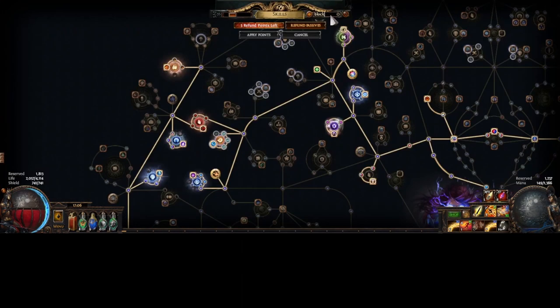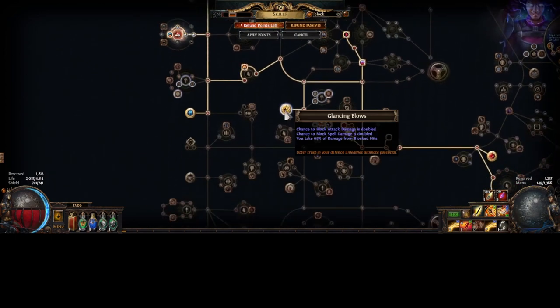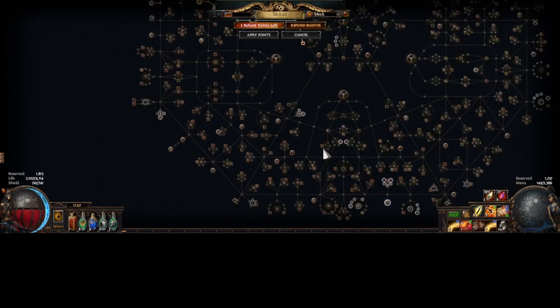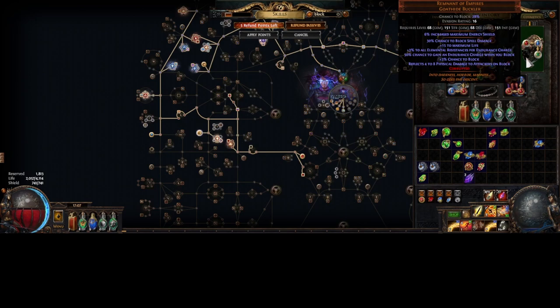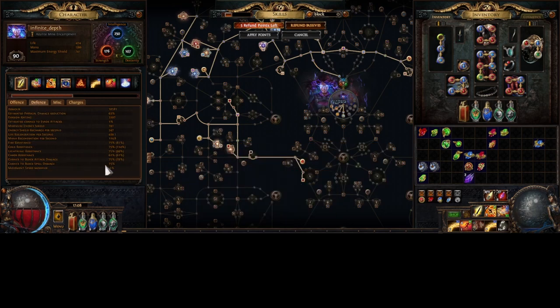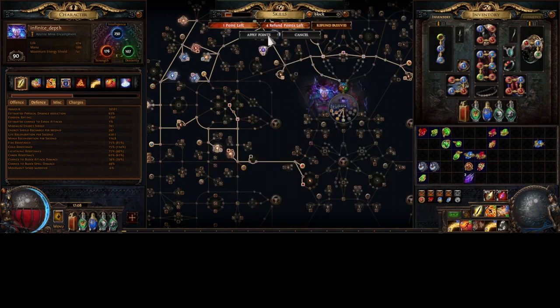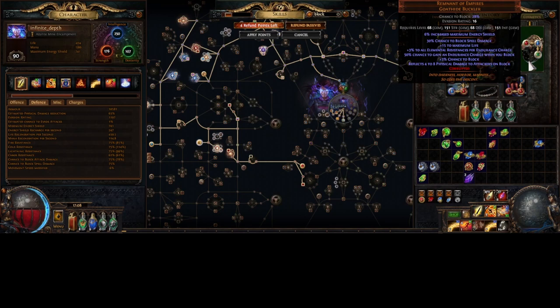For defenses, go into your passive tree and check block - see which you can actually use. I'd try to get a lot of spell block and attack block. I also took Glancing Blows, though I take 65% of the damage I would block. I would very likely stick with the Remnant of the Empire goat-hide buckler because it has 28% chance to block attack damage and 30% chance to block spell damage, which is huge. It also generates a lot of endurance charges and helps with resists. One of the great block masteries gives another 5% block chance. My defenses are at 78% and 75% with Glancing Blows, or 39% and 49% without it. I'd only swap out of this shield when I get a Shaper shield and can roll life recovery on block, because that is a super strong shield.